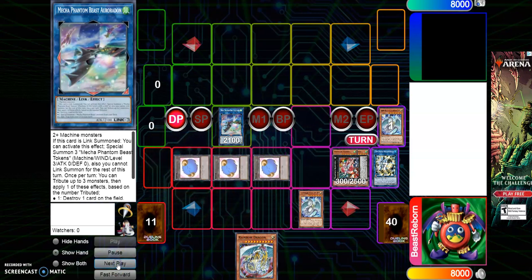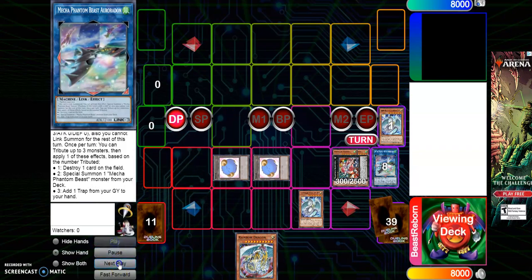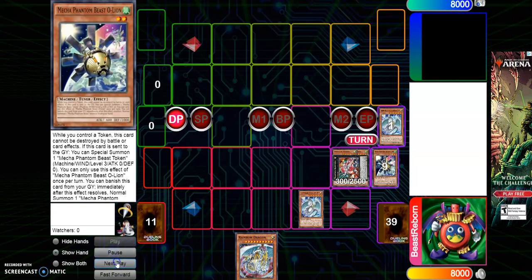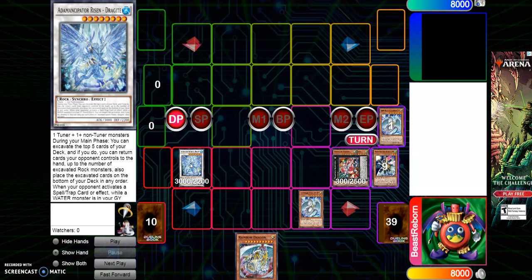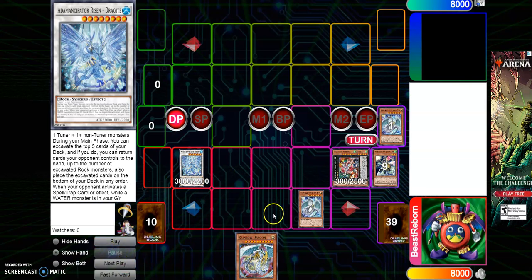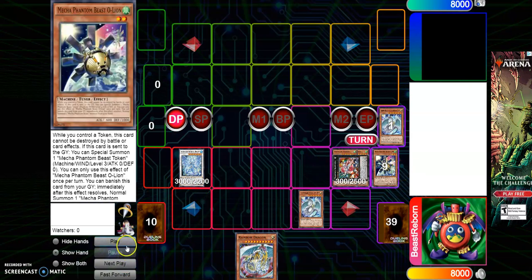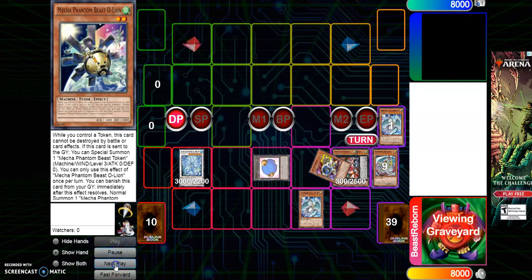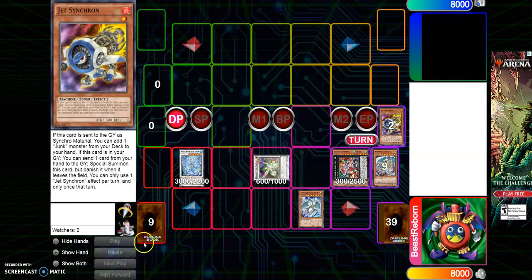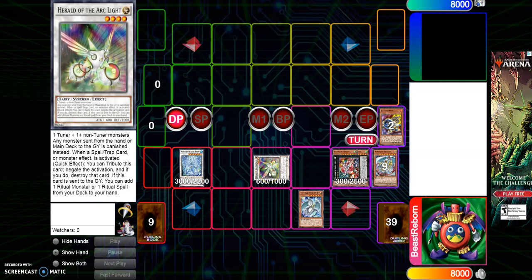You got three tokens — tribute one and with Aurora Dawn you'll be able to special summon Phantasm Token Beast Online. Now you can synchro into Adamancipator Dragite Knight. That's basically your first two negates: Fleudelis and Dragite Knight — two negates. But we're not done, because when Beast-Eyes Online goes to the grave you get a token, and we have one more card in hand. Don't forget Jet Synchron — Level 1 plus Level 3 — we're now going to make Herald of the Arc Light.